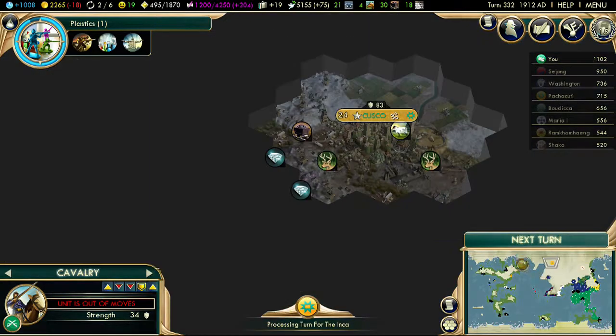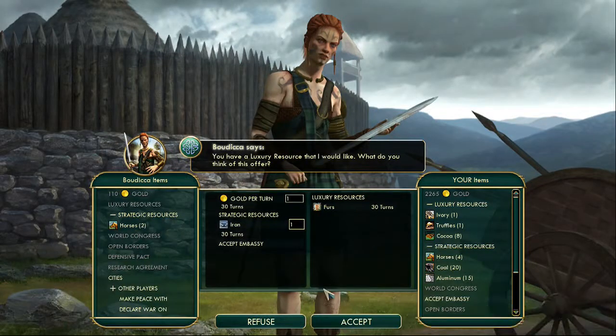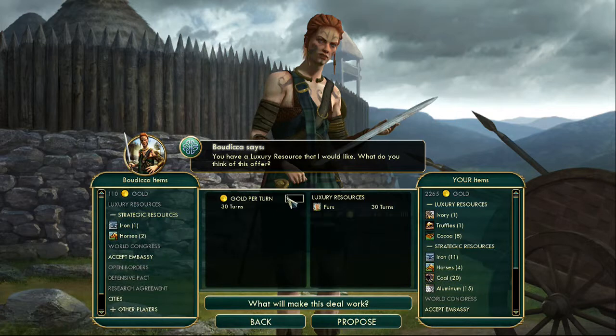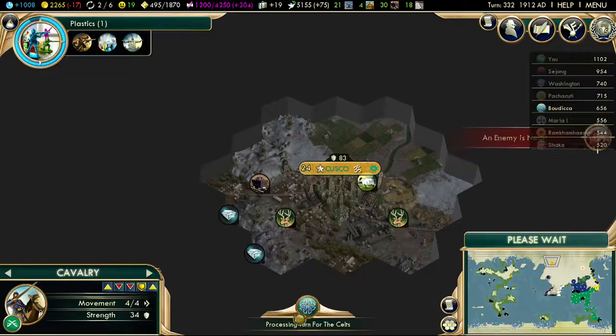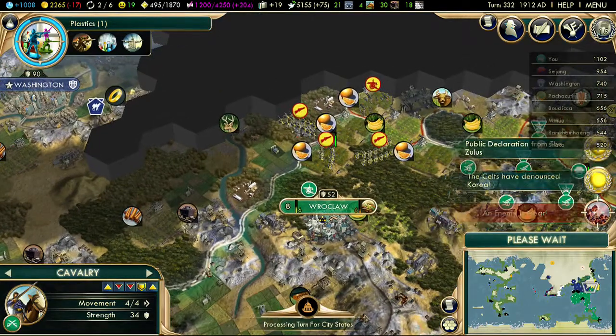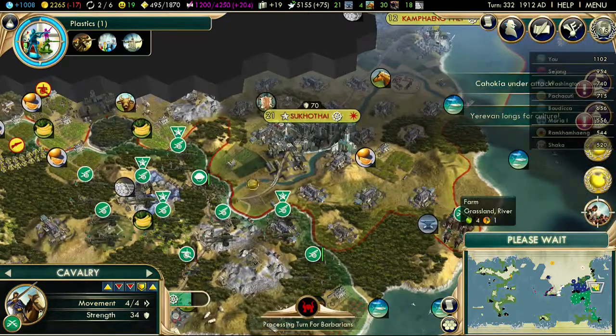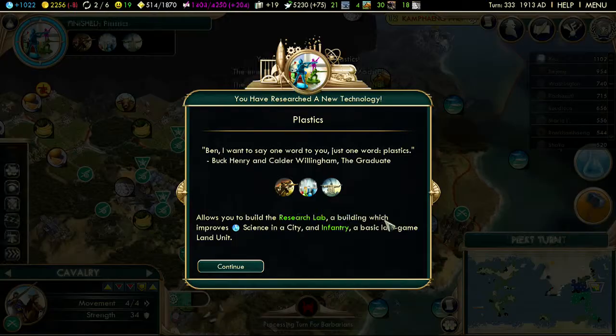The Incans are normally pretty strong actually — they normally get a very good production base. They can stick terrace farms on hills which is pretty good, although they've put mines up here which is weird. The Celts aren't going to give me a sensible deal I don't think, never mind. Hopefully the Celts are going to come on board — because of the fact that we're all Order now, they can start to give me quite decent trades in comparison.